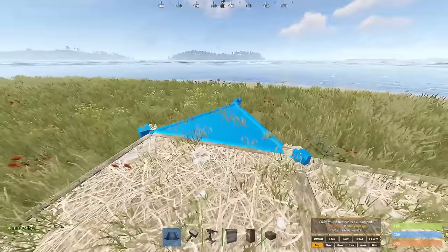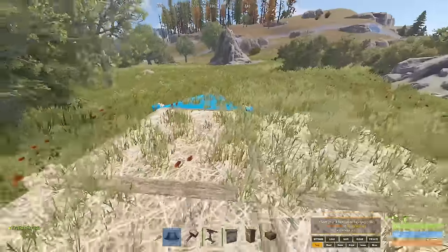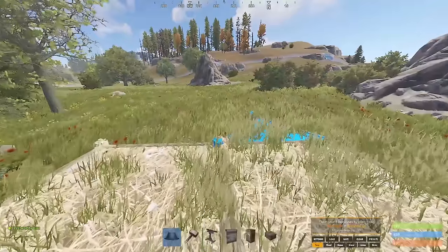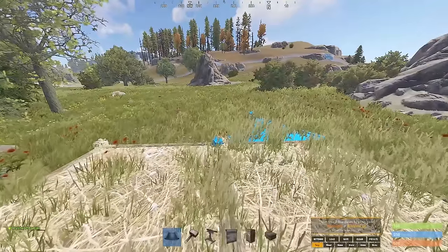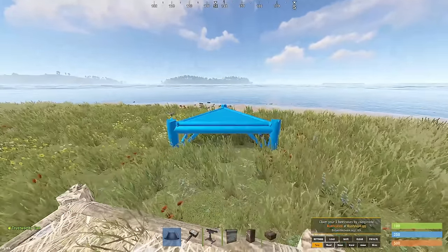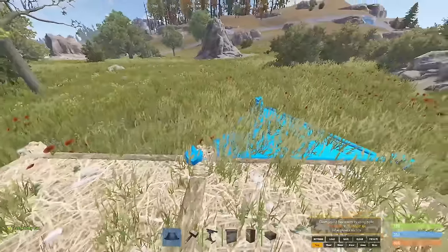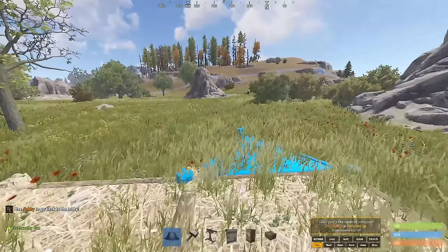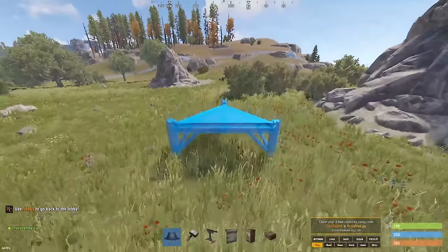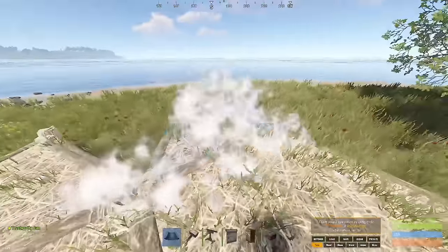At this point, grab some triangle foundations and build two triangle foundations on one of the four sides of the square you just built. I like to build it on the side opposite from where I think raiders might come. So if there's a massive clan close by and I anticipate they might try to raid me, I would not build it towards them — I'd build it on the opposite side. Same thing if there's an aggressive quad living up on the hill — don't build towards them, build it on the opposite side.